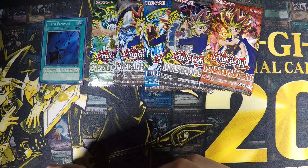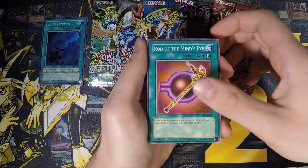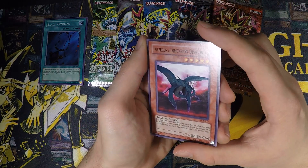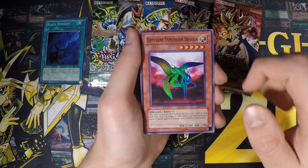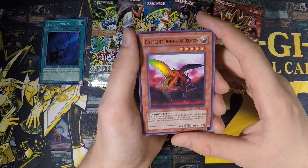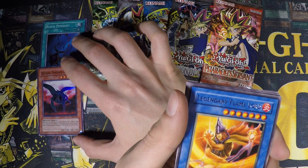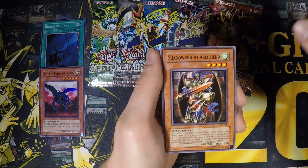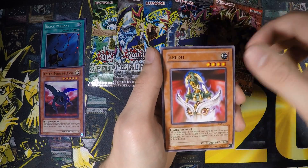Let's start the second round with Dark Crisis. We got Ray of Hope, Rod of the Mind's Eye, Goblin of Greed, and Different Dimension Dragon. I always kind of liked the holographic on this card — with a lot of cards they made the surroundings holographic and the monster itself not, but with this one it's kind of reversed, which is really cool. Not a very good or strong card though. So far we have two Super Rares. We also got Legendary Flamelord, Shadow Knight Archfiend, Dragged Down into the Grave, Archfiend's Roar, and Keldou.